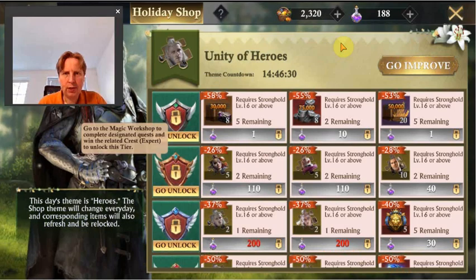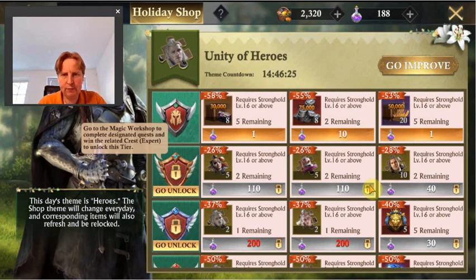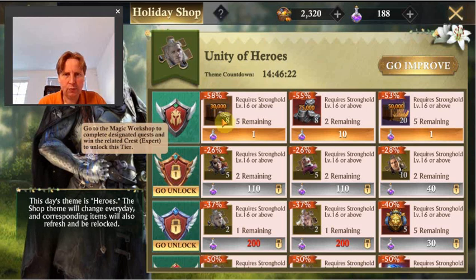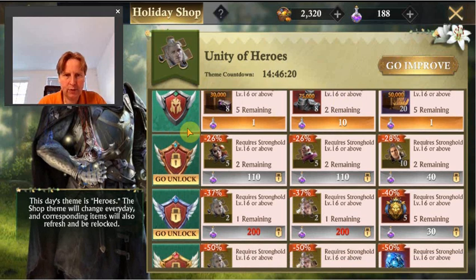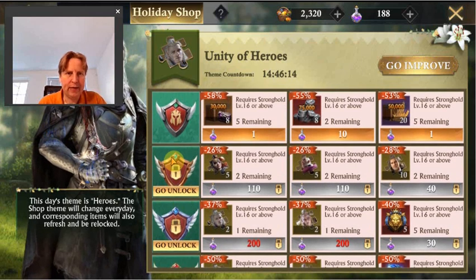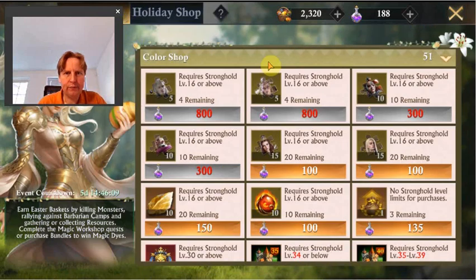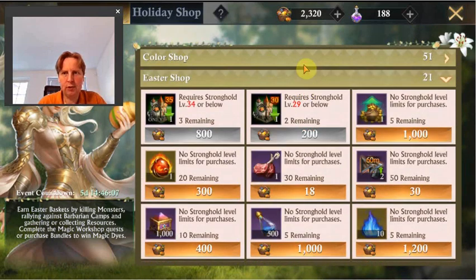Let's first look at the shop. Generally we have this shop with items changing every day at the top, but for the rest depending on how far you get with the main stage of the day. In the free shop that you get from Hedda, you get shop credits from gathering, harvesting in your city, monsters, barbarians and stuff. Nothing changed here.